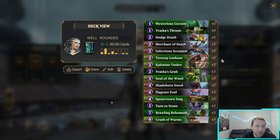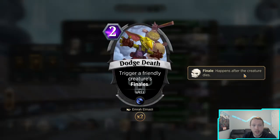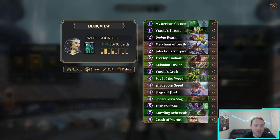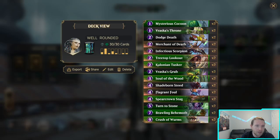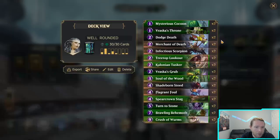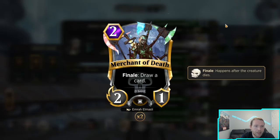I'm running Dodge Death to facilitate doubling the Finale, so if I get that on a Steed and then sack the Steed, that's four cards out of hand — pretty devastating. Then we have the Cocoon to get protection against board wipes, and the Throne to generate some card advantage.